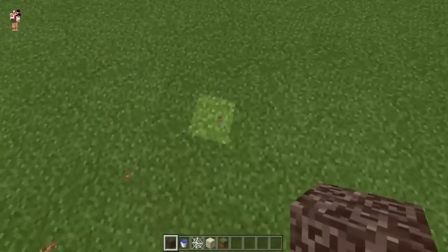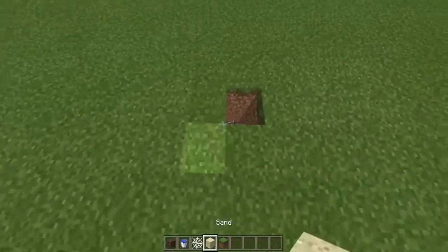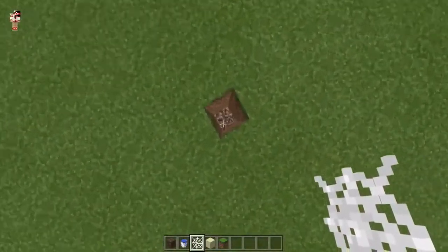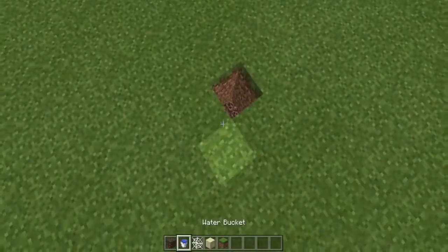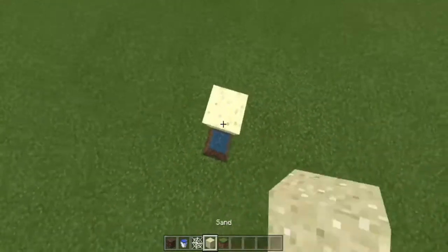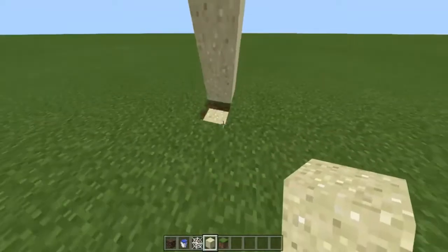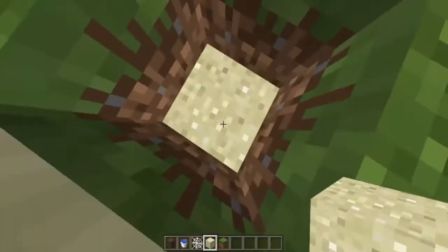Here's what you want to do: dig three blocks down. Place sand in the first layer, then place water, then place cobwebs. Dig however many blocks you want, and then you'll basically be stuck in this quicksand.